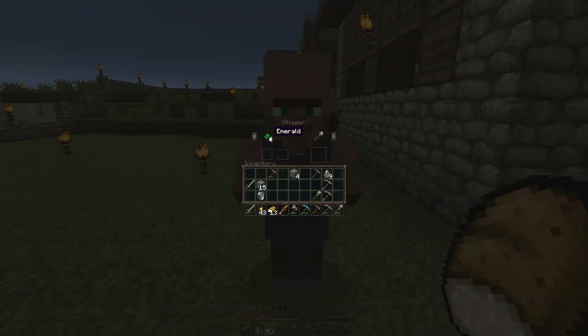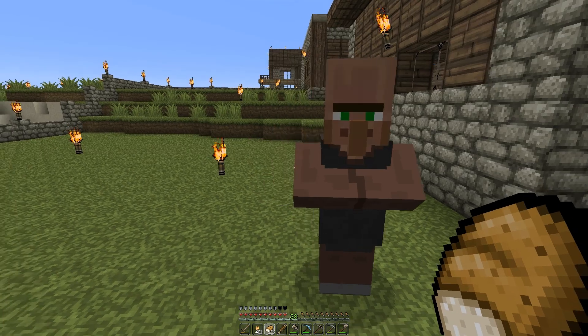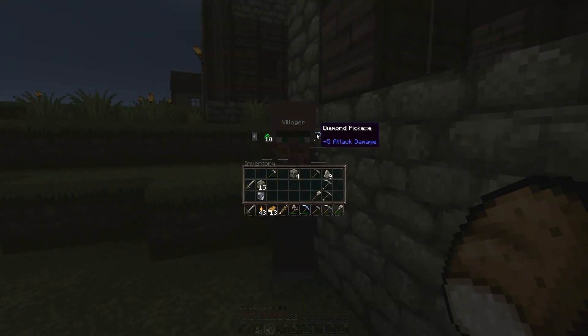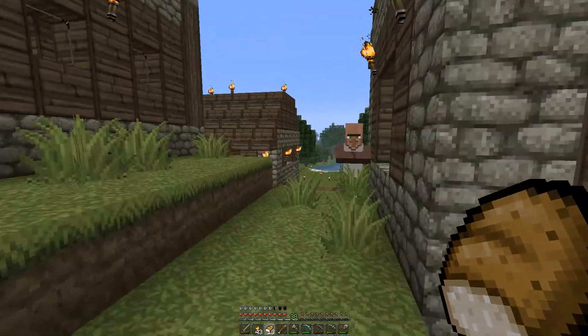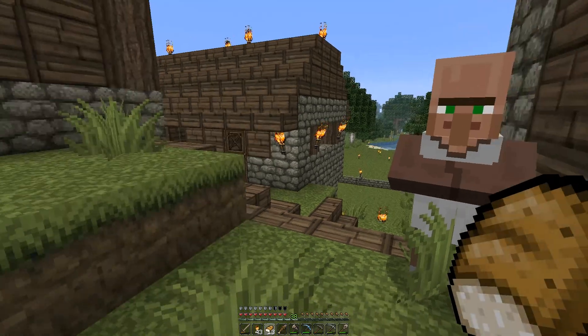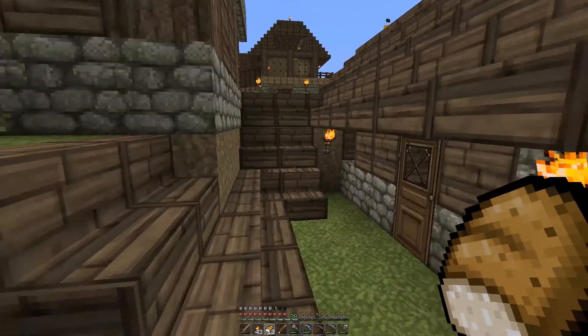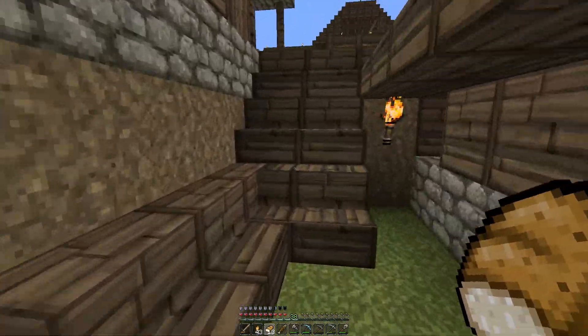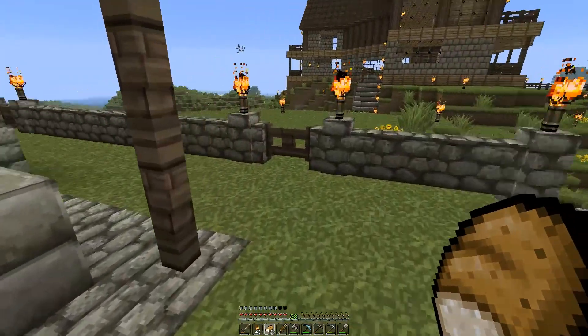I can rest assured that at night time my villagers are going to be safe, because you never know when you may want to trade — four emeralds for an iron spade, or a diamond pickaxe, that would take forever to get. What do you sell? Emeralds. So there we go — that's protected the village now. I'm happy that's done, that's now out of the way and I can tick it off my list.